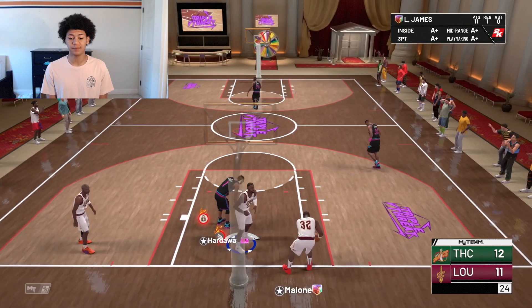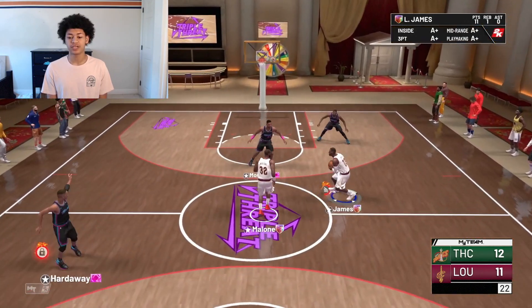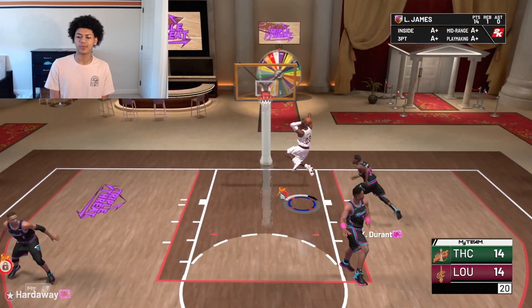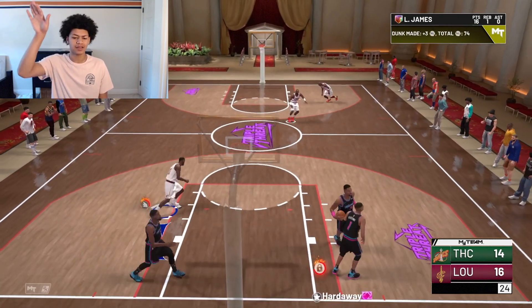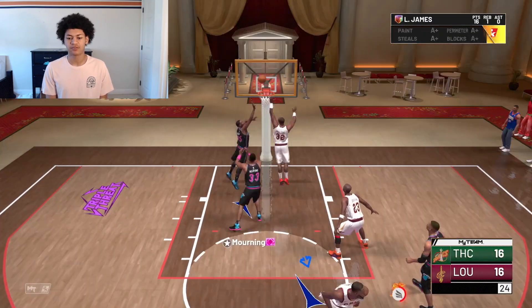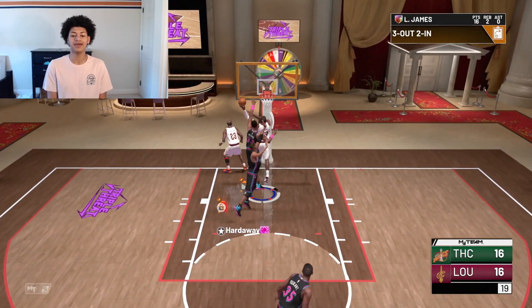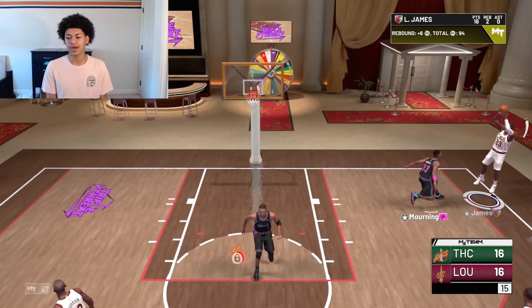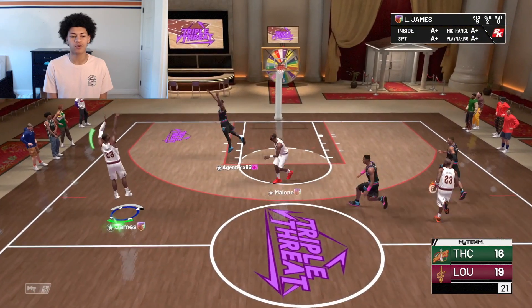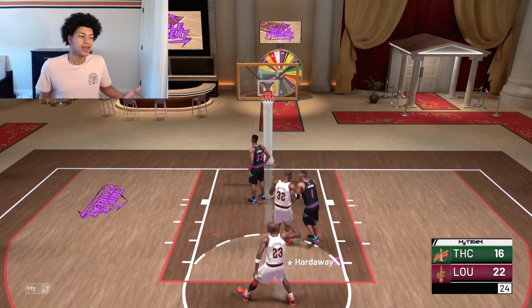LeBron's two takeovers are half slashing and half sharpshooting. With the sharpshooting takeover activated, LeBron green-lights a three right in Alonzo Mourning's face — beautiful three-ball. Getting the blow-by on KD again for another two-handed dunk. LeBron got blocked by both Penny and Alonzo — come on, 2K — but then he drains a three from the right corner to get game point. Jordan to LeBron, green light — that is game. It was way too easy for this LeBron James card.